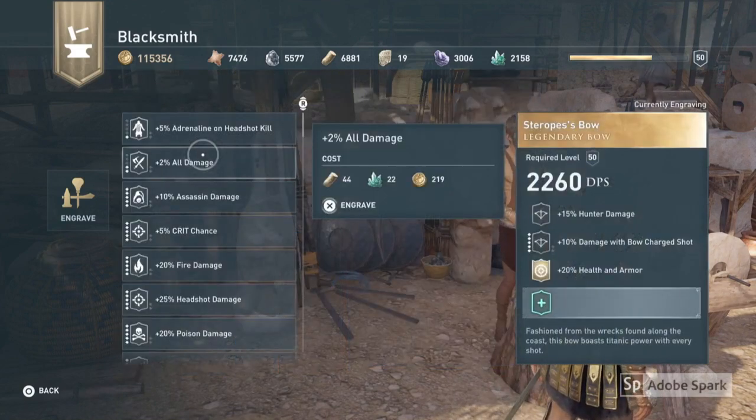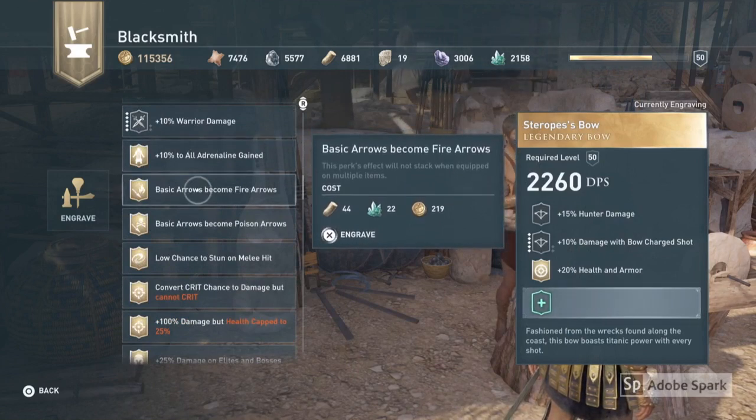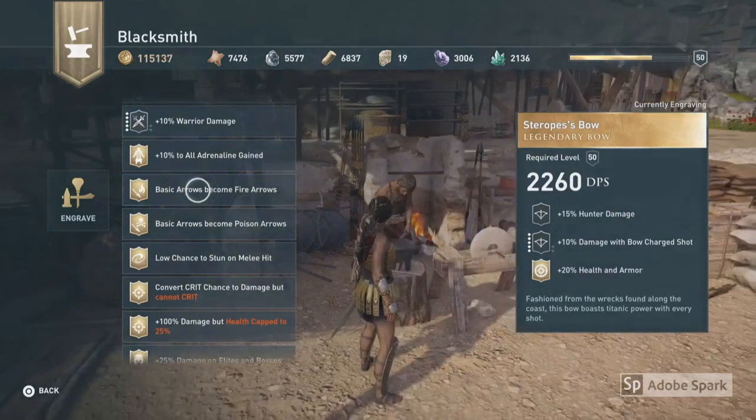If you go to that bow and look at your engravings, you can assign the engraving which is 'basic arrows become fire arrows.' If you've got enough resources for the cost, you can engrave it so that you get that perk on that weapon as well.